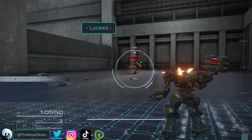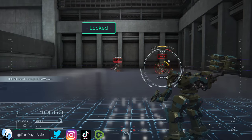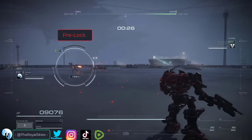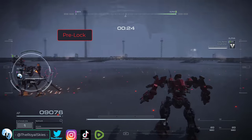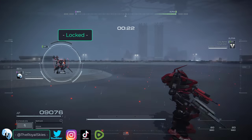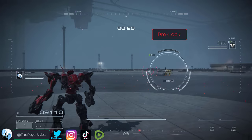Once in the locked phase, if the enemy does not change their velocity, your weapons will hit the target even if they are moving. So, two phases: the pre-locked phase and the locked phase. Wait till the red reticle is on the target to fire your weapon. You do that and you'll hit a lot more.